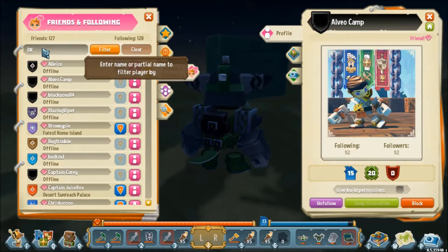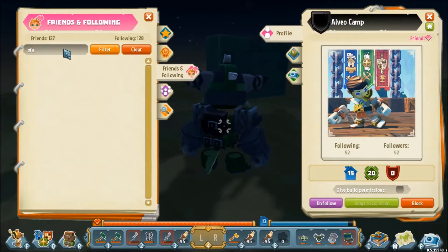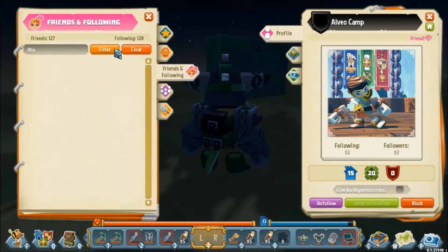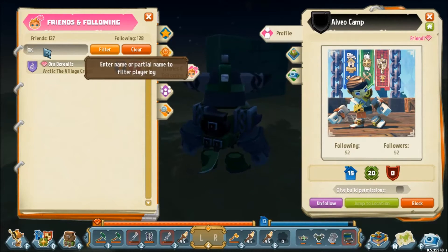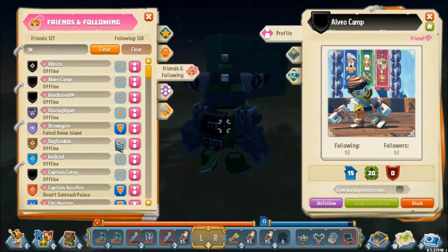At the very top you can actually search for a particular friend. If I type 'Aura' and hit Filter, it should pop up Aura Borealis — except the search is case-sensitive. There we go — now it's showing Aura Borealis, and I can see she's online and currently in the Arctic Village Crypt. I can remove this and clear the filter to get back to the full list.